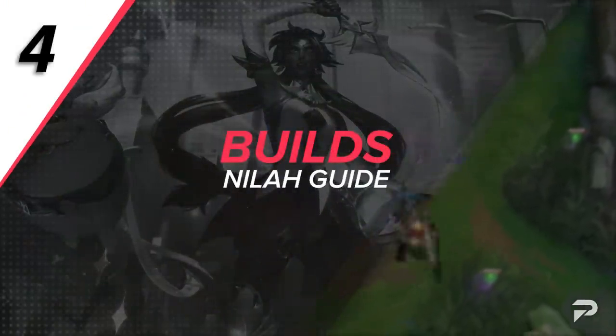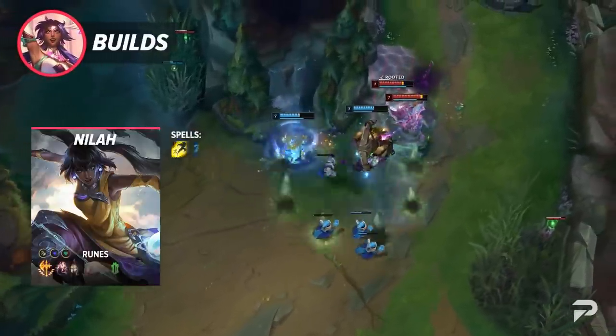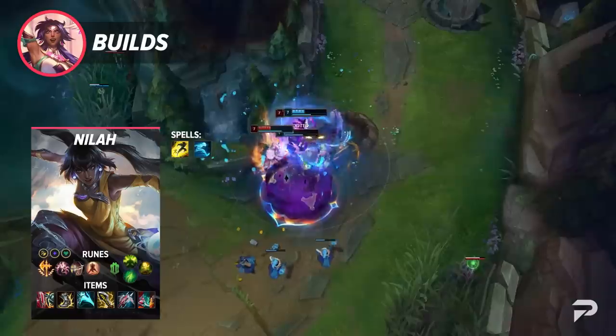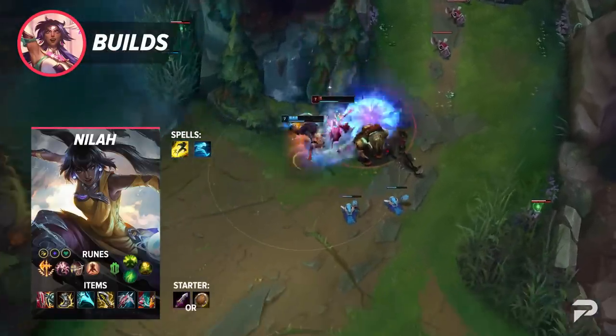For your runes, run Conqueror, Presence of Mind, Alacrity, Last Stand, Conditioning, and Revitalize. You can swap out Conditioning for Second Wind in poke-heavy lanes. For stat runes, run Attack Speed, Adaptive Force, and Health.